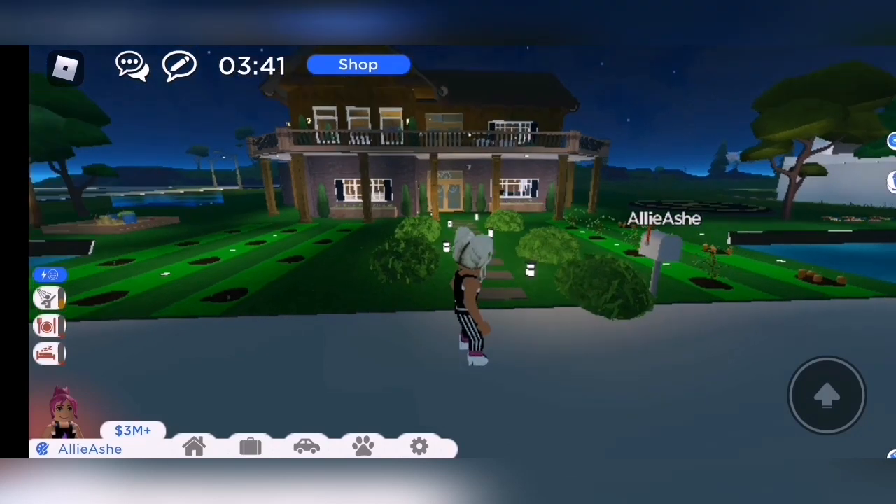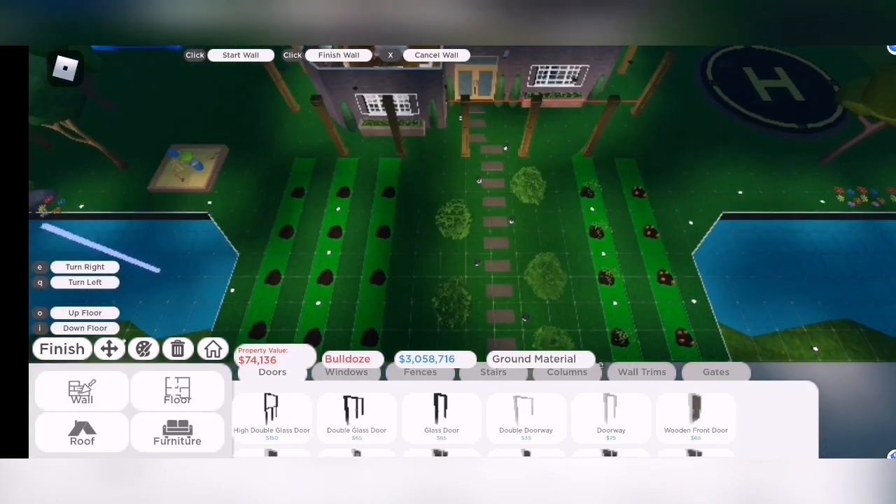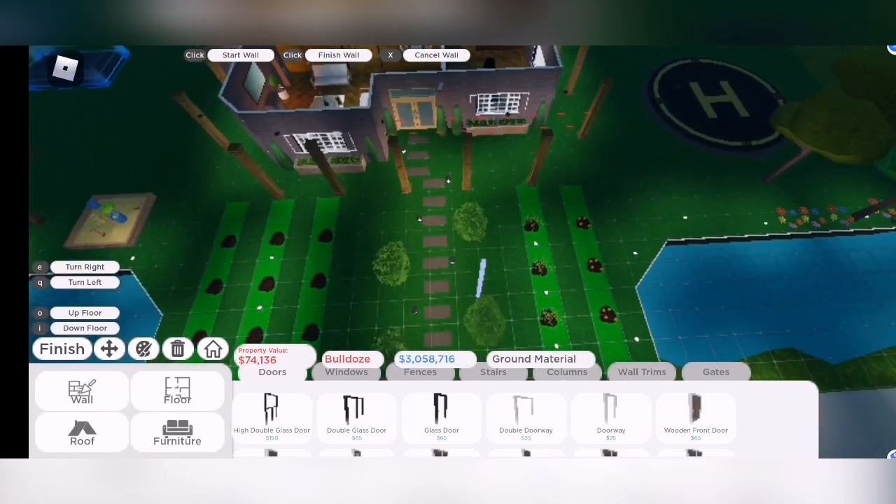Now in the game, click the house button on the bottom left and go to build mode. Use your two fingers to drag the screen to scroll in and to zoom.